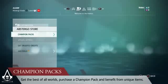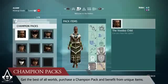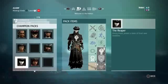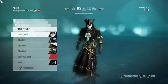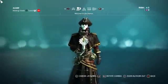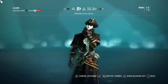Champion Packs have also made a return to multiplayer. Champion Packs contain all the things you need to outfit your Abstergo avatar. They include abilities, patron pictures, and special costumes for your characters. At the request of our clients, we've introduced a rotating sale on Champion Packs, ensuring that there is always a good deal available in the Abstergo store.